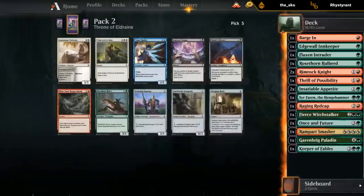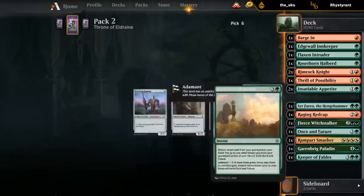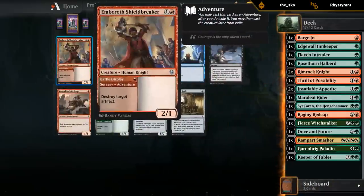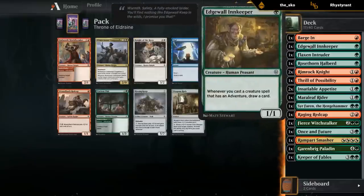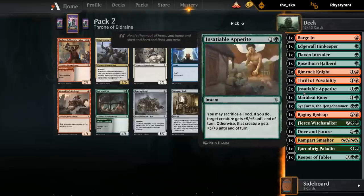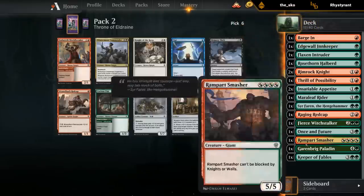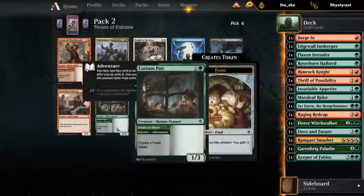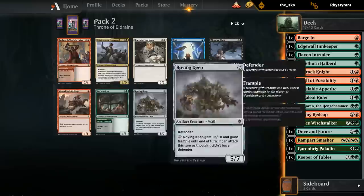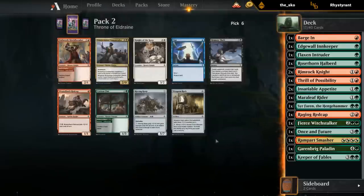Shieldbreaker is totally main deckable — a two-mana 2/1 isn't exciting, but there are quite a few artifacts worth killing, even just killing a food token can make the difference. Curious Pair would give us more food. We have Double Appetite which can definitely make a difference. Merrileaf Rider is great with food, but that's about it. I don't need a million food generators, and a 1/3 is not what I want in this deck. They're both adventures for the Innkeeper. Let's take the Shieldbreaker.